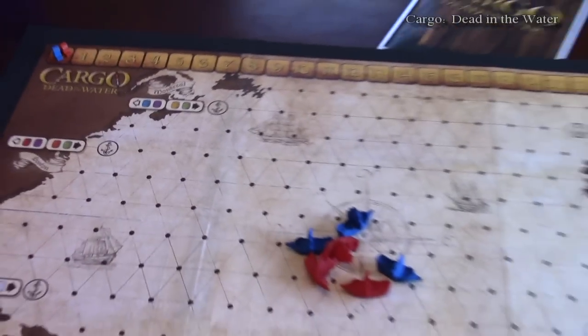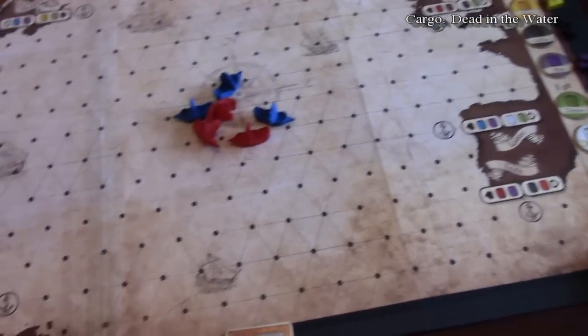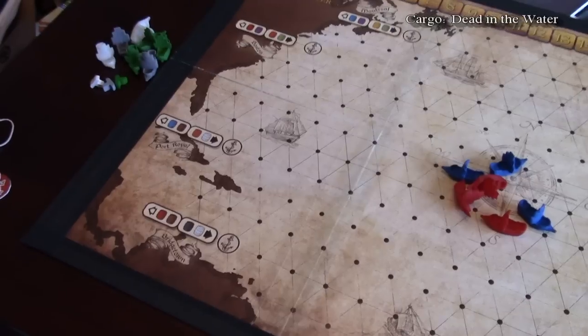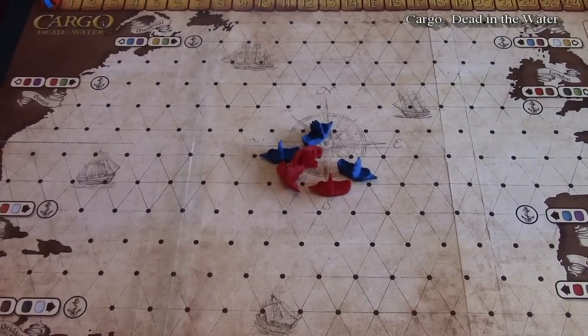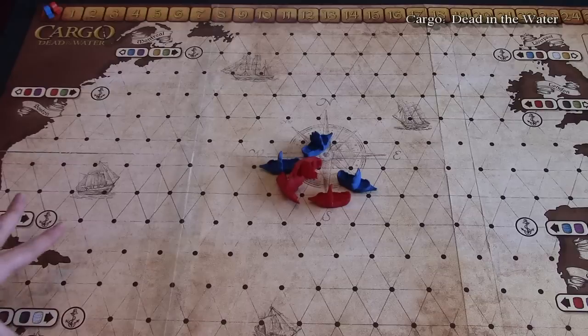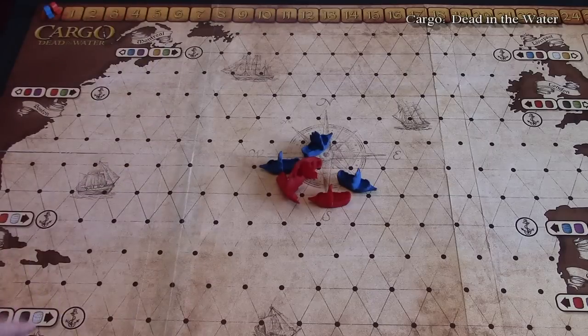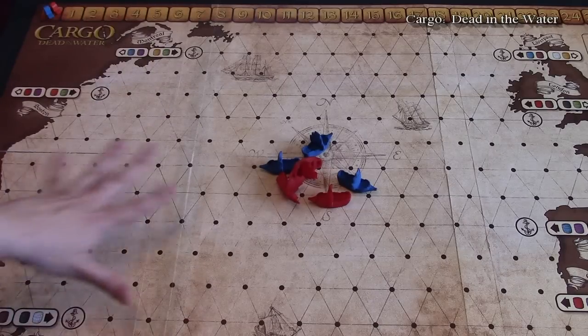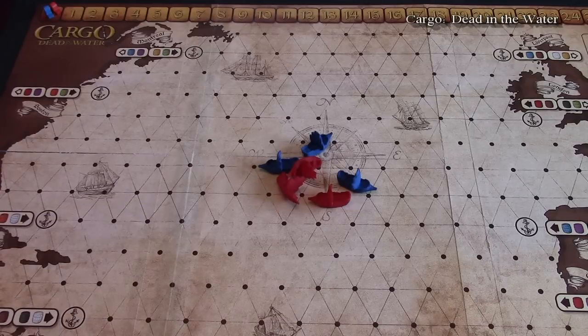This, my friends, is the massive map of Cargo: Dead in the Water. I still can't quite fit the whole thing in my camera lens, so I'm just going to give you a nice panoramic view and explain how the game works. First of all, this is just a prototype copy — one of their convention copies they use to demo the game. They were kind enough to send me one that I sadly have to send back, but I'll gladly send it back because this is an awesome game and I really want them to be able to promote it.